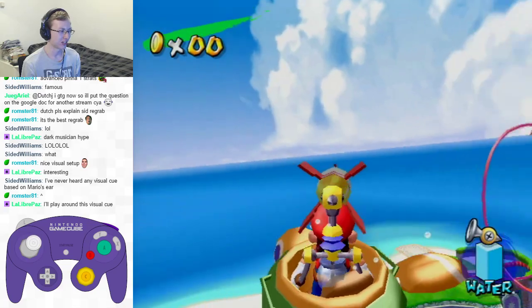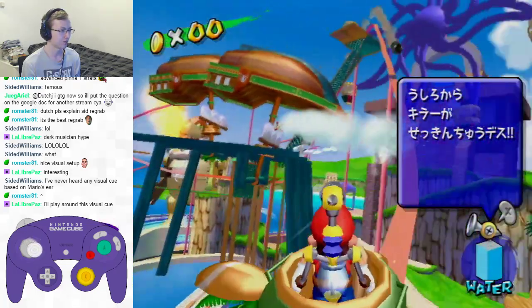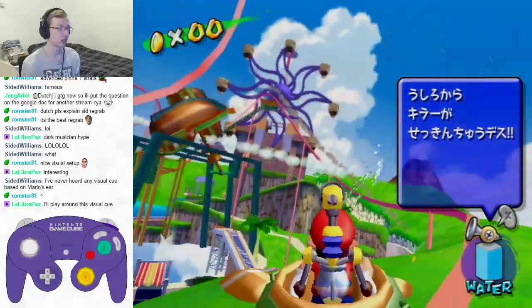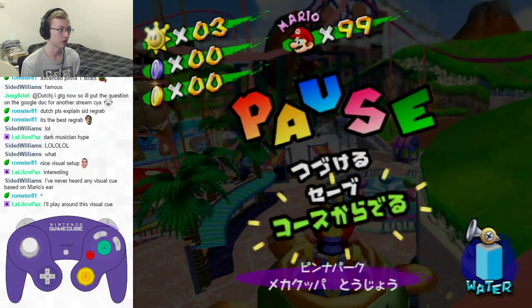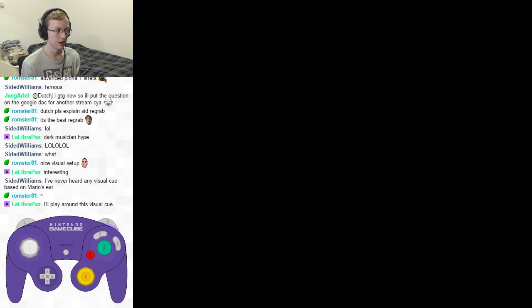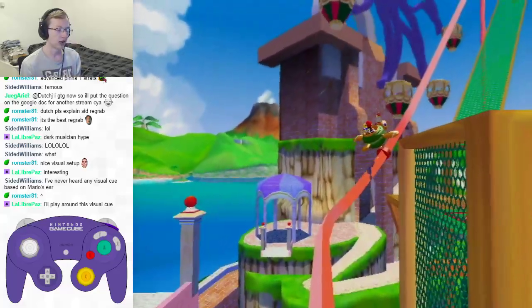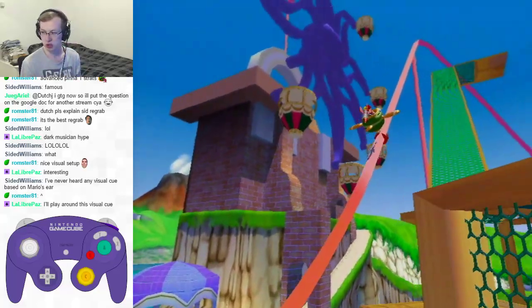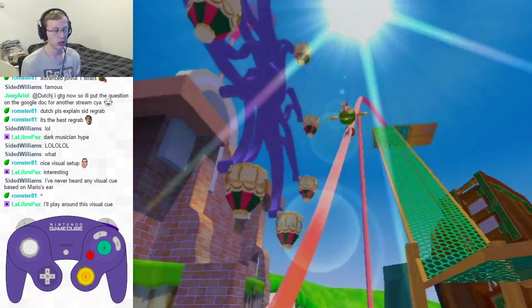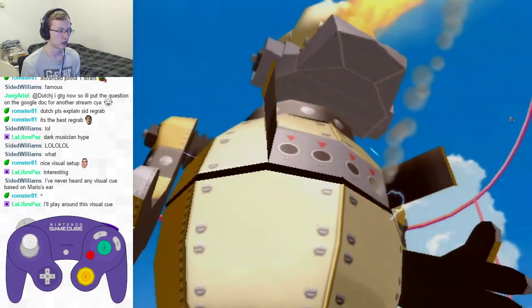Visual cue based on Mario's ear — but that's what I use. I actually didn't get the re-grab there. That's interesting. But there's actually a version difference here. On the Japanese version, you have to shoot the rocket a little later, because if you shoot it too early, you will hit the other rocket that's on the track. Rockets can collide with each other on the Japanese version.